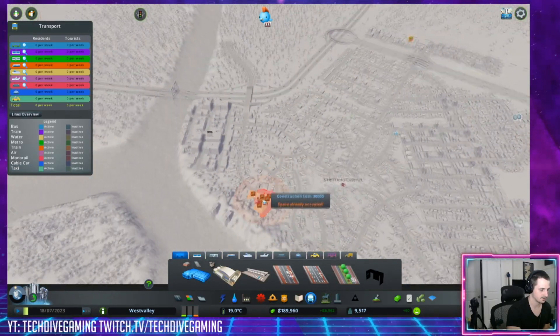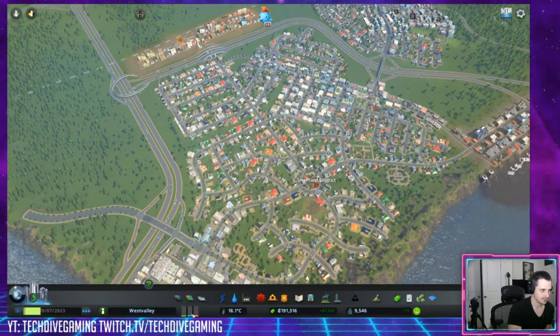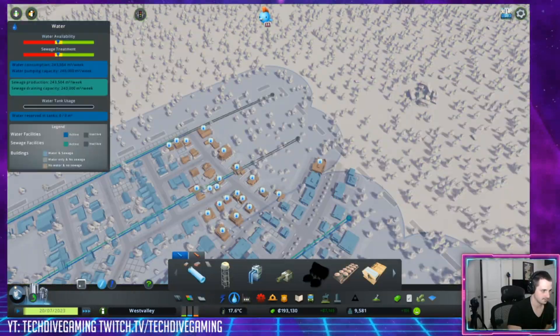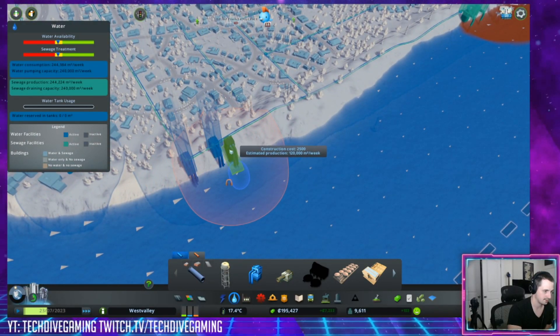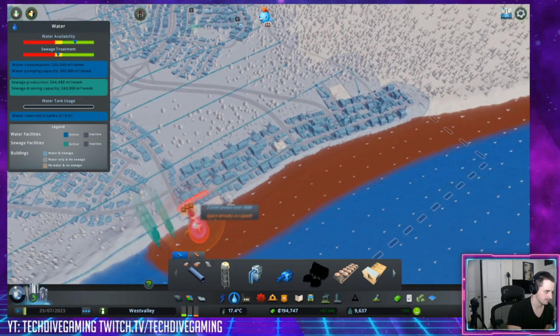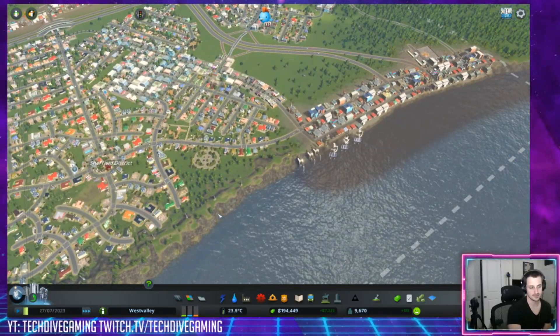I think we're good for now. Demand is starting to actually climb because I think all of our zones are full up. Actually we're out of water — interesting. So let's build another pump and put that in here. We'll put another sewage outlet right there. Life continues on.